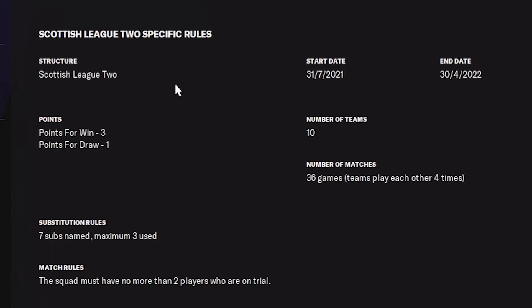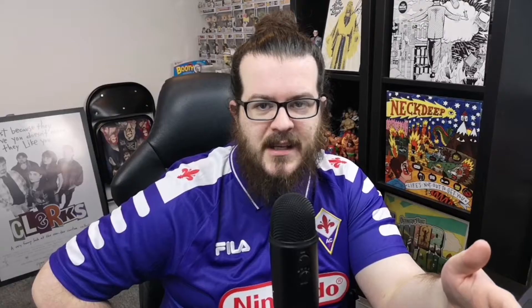A massive thing as well is looking at the transfer rules. How many loanees can you have? Can you have loanees from abroad or from domestic clubs? What are the rules when it comes to foreign managers — if someone's from outside your country, are there certain rules you've got to follow? With the UK there's the Brexit rules, but every country has its own specific rules. A good example: looking at the rules for Scottish League 2, where I'm currently managing Elgin City, the squad must have no more than two trialists per league game. This is something I wasn't aware of until we kicked off, and it took me by surprise that I was able to play my trialists in a league game — which is massive, especially if you have no money to bring in players.